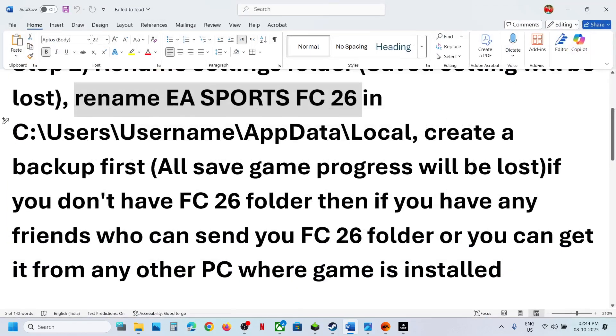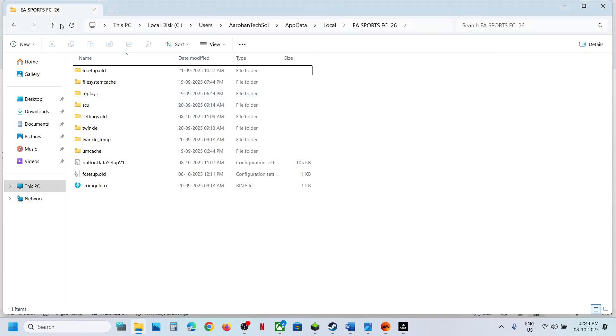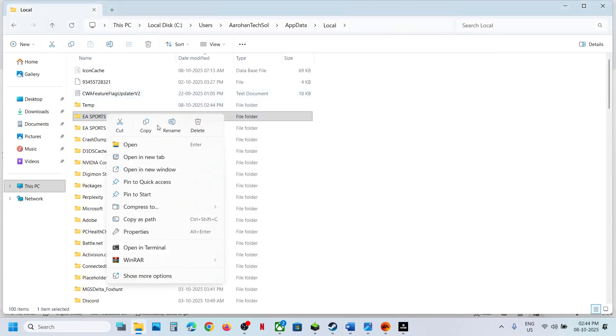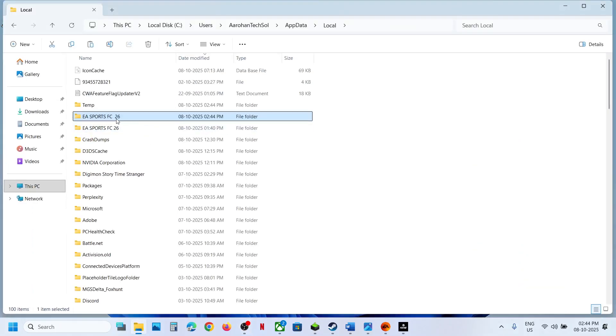If the error still persists, rename the EA Sports FC 26 folder itself — but first create a backup, because you will lose all saved game progress and have to start from scratch. Go back to the same location, create a backup of the EA Sports FC 26 folder, and once the backup is created, right-click and rename the folder, then check again.